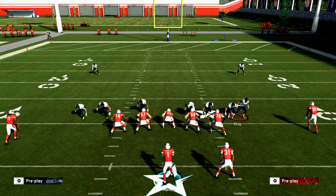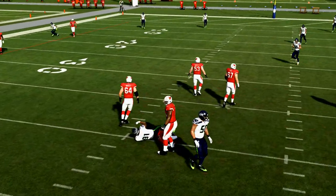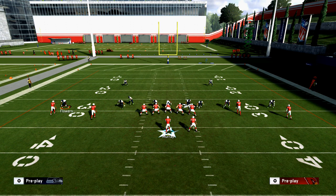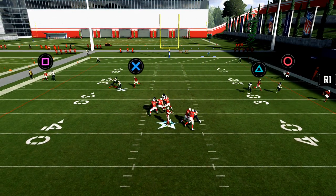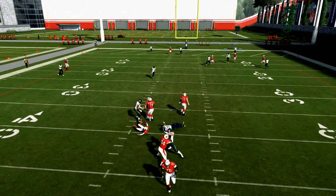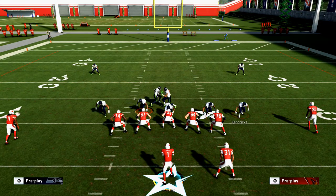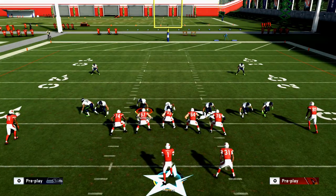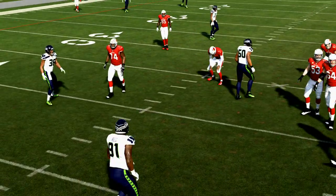If my opponent gets comfortable with the coverage shell, I switch to something else — he'll think it's Cover 2 but I'm now in Cover 4. That's the hallmark of every good defense: can you make your defense look exactly the same? One little tell can change everything. Then I can go to Cover 2 Man — same look because I base align and press. That's the absolute point of base aligning and pressing. Now I'm in man coverage — a whole other set of challenges for the offense. You're trying to slow down the quarterback's read process to give your pass rushers time to get home.